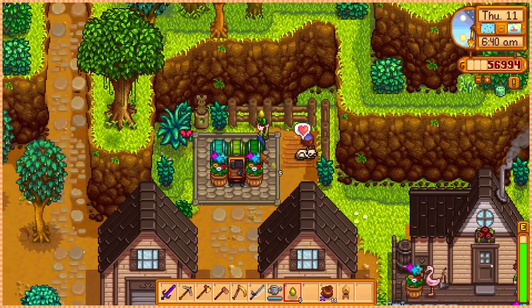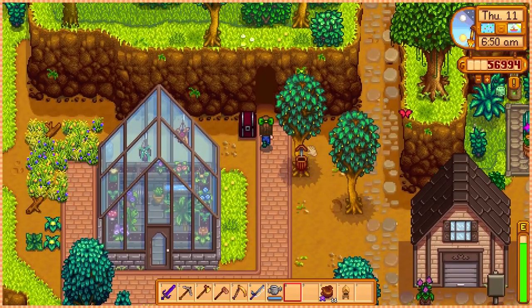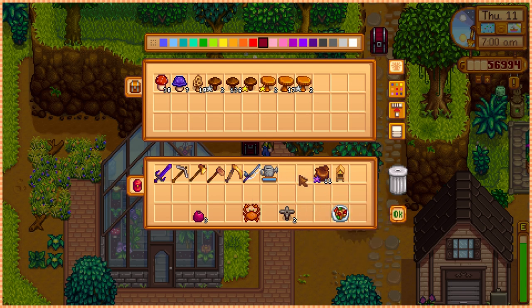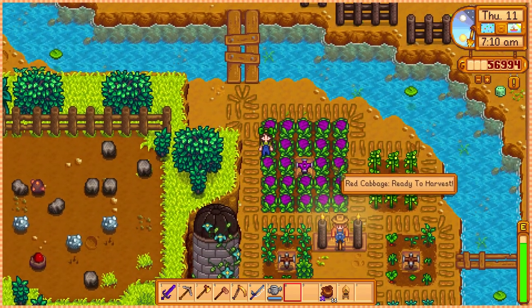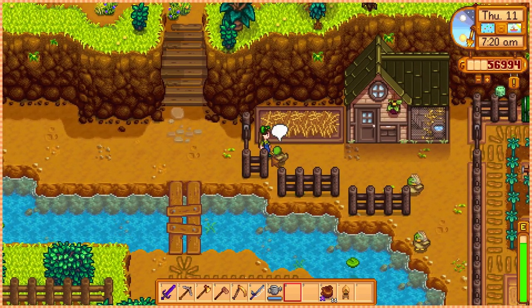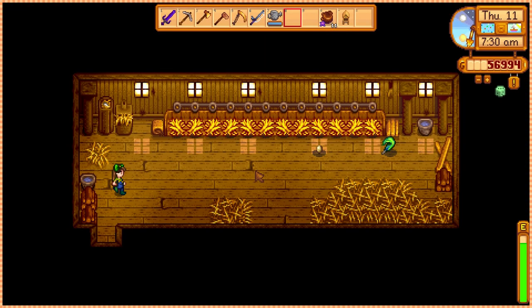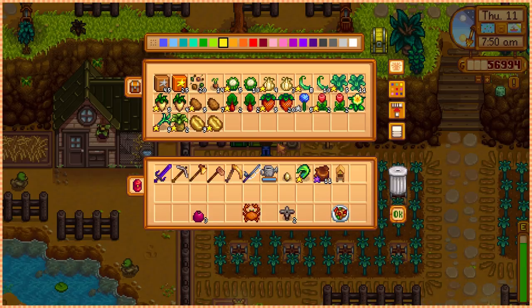Let me put a few things away and do the dailies. I'm also curious to see if we can travel to the desert today, because in the previous parts our red cabbage grew but I didn't want to pick it up and have the plots appear. I want to see if Pam goes to work at the bus stop — if she does, I'll try to go to the desert to buy star fruit seeds. Before the fair, we can throw in a cauliflower or anything gold quality.